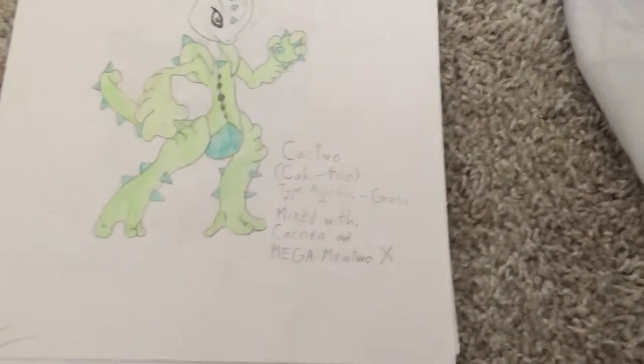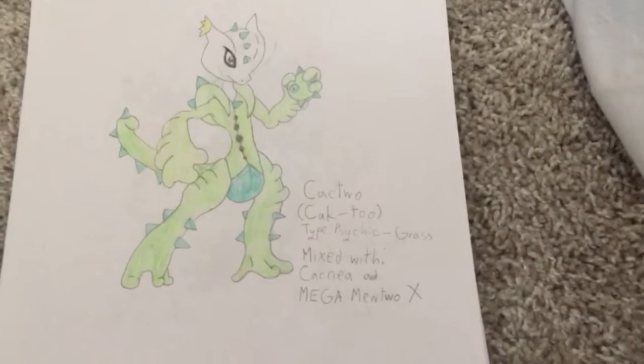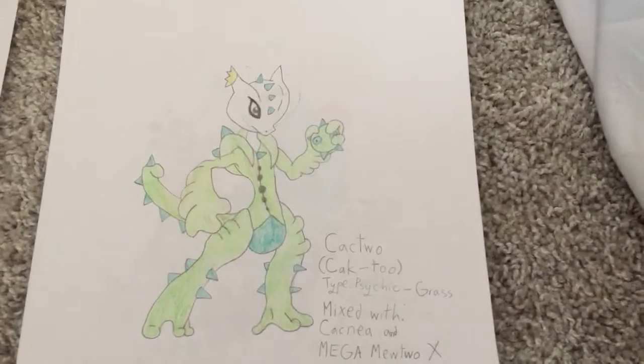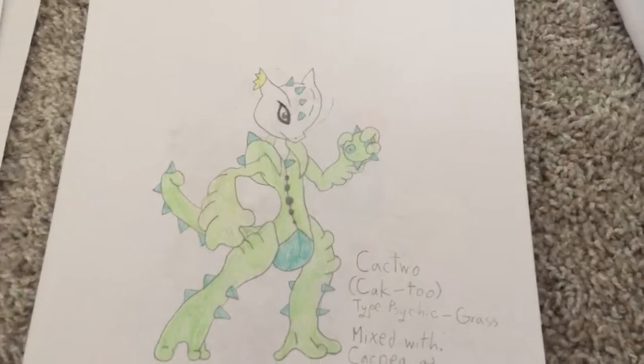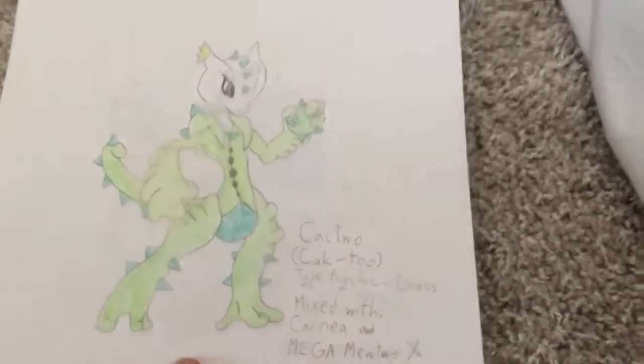Cactu — Psychic Grass type. It is mixed with Cacnea and Mega Mewtwo X. This looks kind of cool, but if you look it right in the eye, it's kind of scary with all that mascara around it.